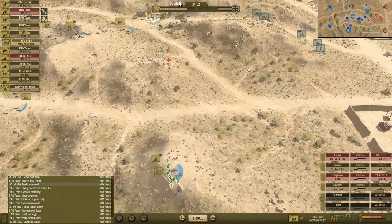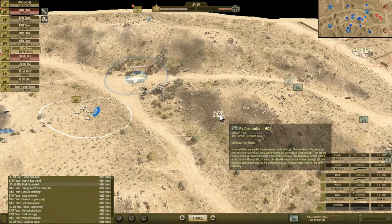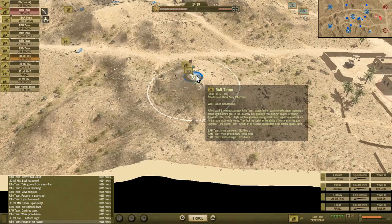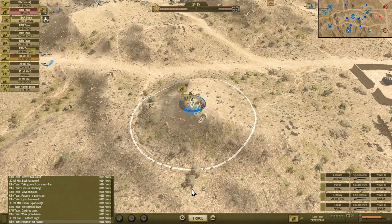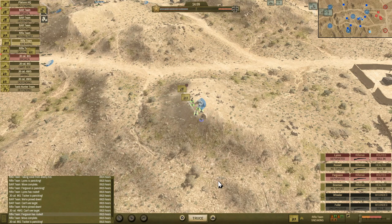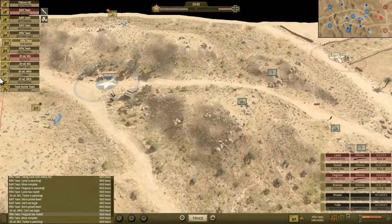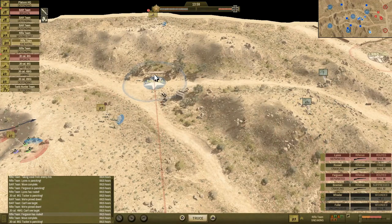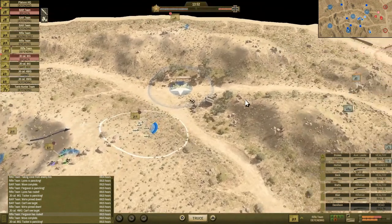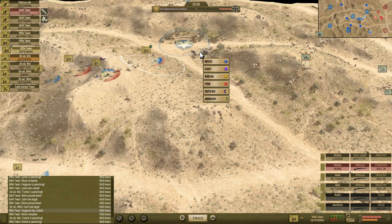We wiped that unit out — perfect. Wiped out another unit up here too. That should quiet things down a little bit. Guys are routing down here now but we did our jobs — let's put them on defensive. Sneaking these guys down here. There's 14 minutes to go. I've taken this objective but I don't have anybody up on that side. I've got a rifle team pinned down in a really bad spot — I wonder if I can get some cover down here.